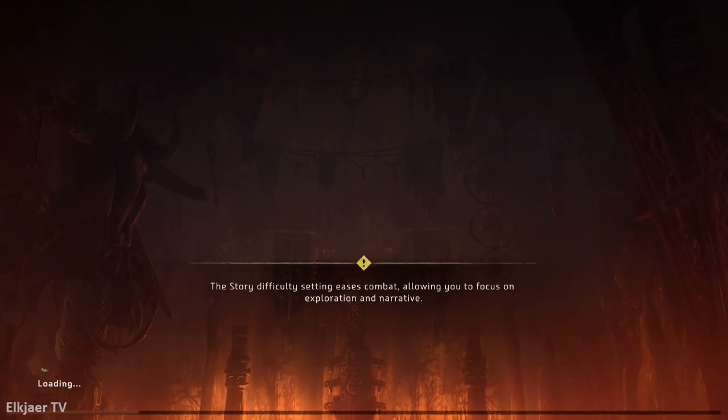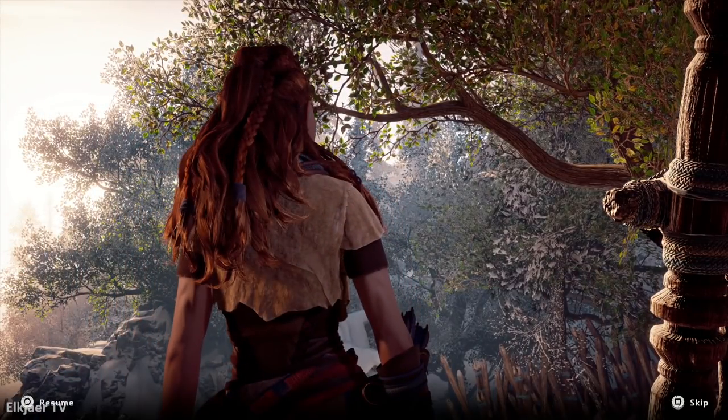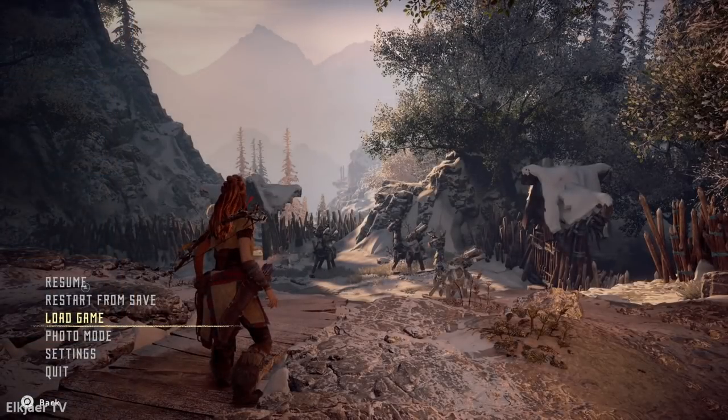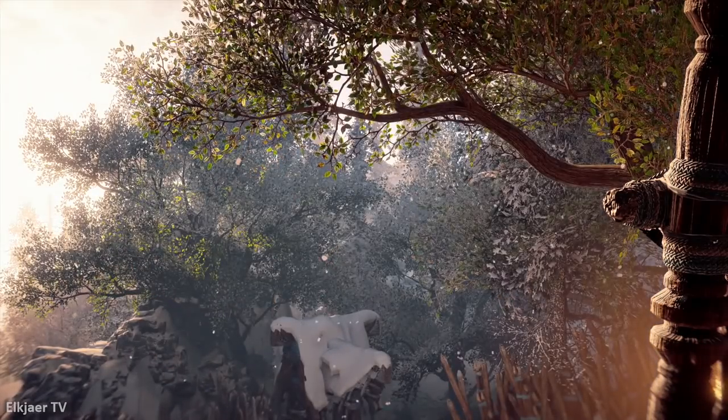Now to quickly explain why this does not work on the PC version as well: if you try to play through the childhood section on a new file on PC and then load up your save files, you will notice on PC it only creates one autosave, and that autosave obviously works correctly where you simply spawn again with the cutscene playing of you coming out of the house as adult Aloy. So on PC it only creates one save file, and I have no idea why it creates two on the console version - but I'm not a developer, so surely there's a good reason for this, or maybe it's just a bug that happens to cause this glitch.